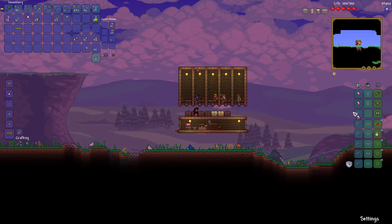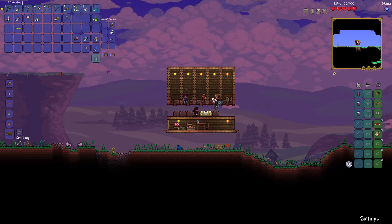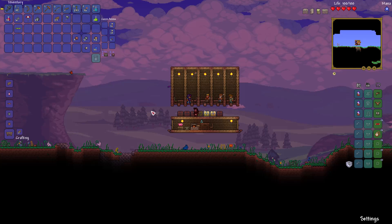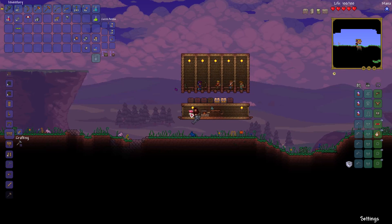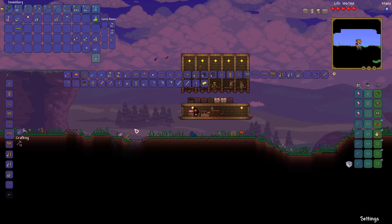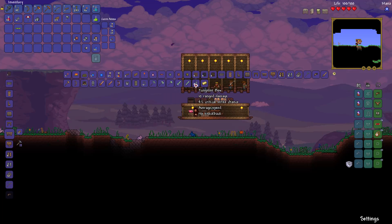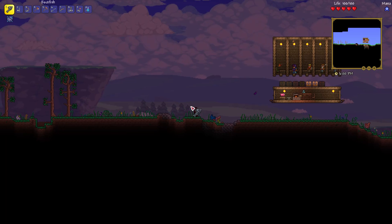Our dye trader traded my strange plant for some red acid dye, so now I can look — cool. So there's that. Let's see if I have enough bars to craft anything useful. Not really. Let's venture this way.